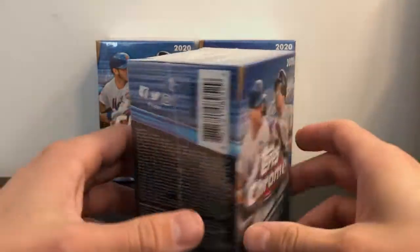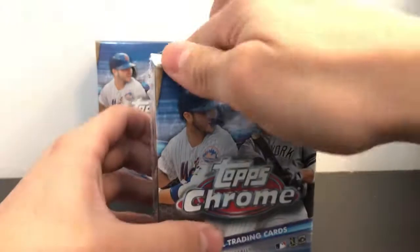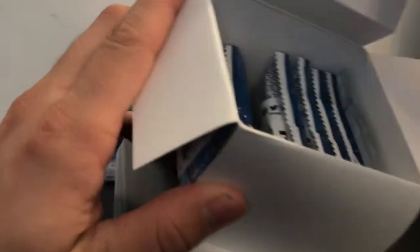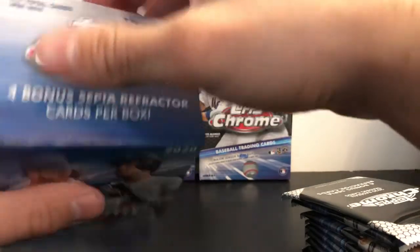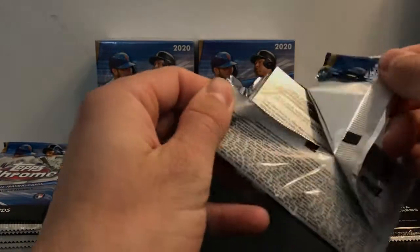Today I'm going to be opening some more 2020 Topps Chrome — got a blaster box for you. It comes with seven regular packs and one exclusive bonus pack with sepia refractors. We'll save that bonus pack for last and start with our regular four-card packs.